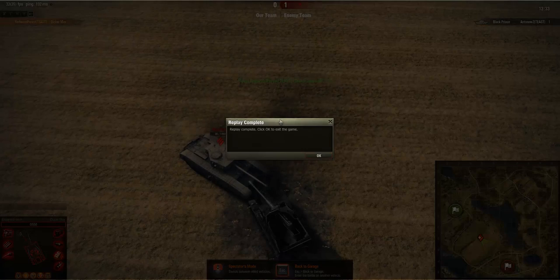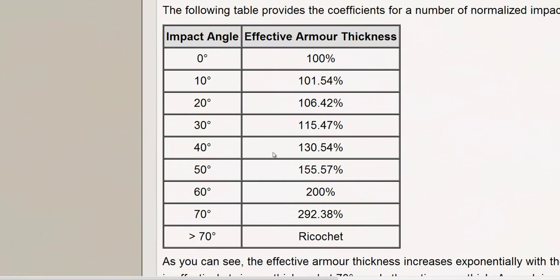Now I'll show you some data on how armor angling affects effective armor thickness. If your armor is angled at zero degrees — meaning it's flat — the raw armor thickness counts with no modification. At 10 degrees, effective thickness increases by 1.54%, summing to 101.54%. At 20 degrees it increases by 6.42%. A 30-degree angle increases effective armor to 115.47%, a 40-degree angle to 130.54%, and a 50-degree angle to 155.27%.